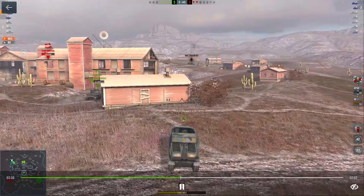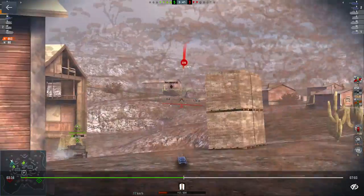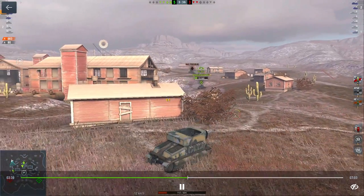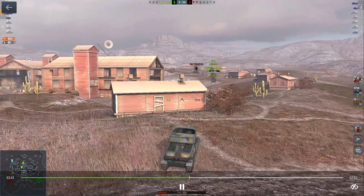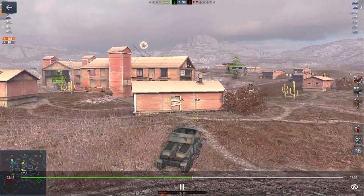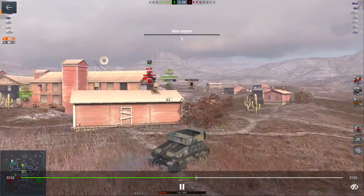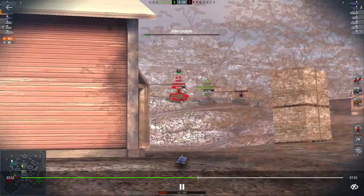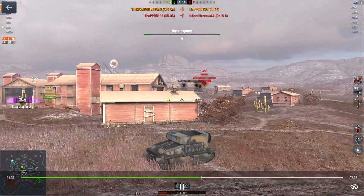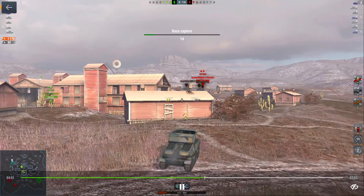On that last shot I notice there's someone camping way in the back. There he goes — he hit me again. I'll try to throw a blind shot in; he probably went behind the building after that shot. I'm down to 112 hit points. The team has cleared quite a few of the enemy team, so it's been going pretty good. I sink one into this SU and clear him. Now I'm down to one — this SU85 is the one that's been tagging me; I knew he was back there.